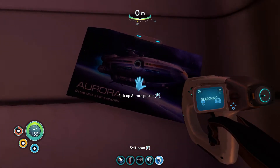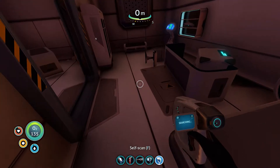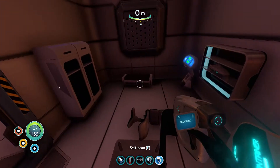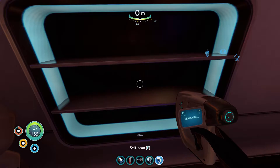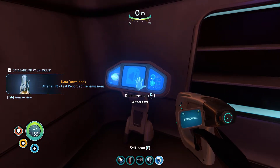The Aurora — must be a poster. The next phase of Aurora of Alterra exploration. So it's like a new type of ship I guess? No signal. That's the black box over there. What have we got here? Another med kit. You can always switch out of them. And this is a miniature model of the Aurora — you can pick that up. Cool.